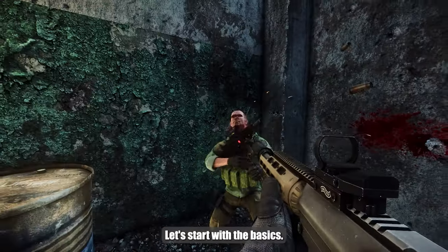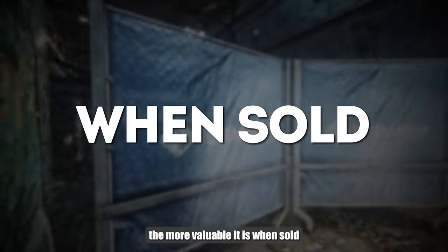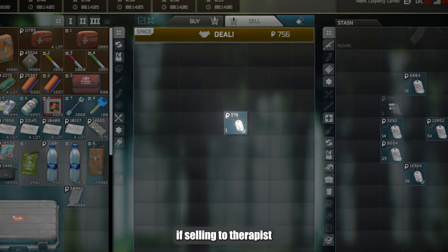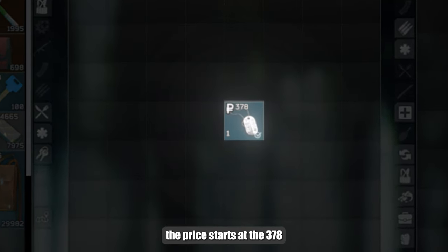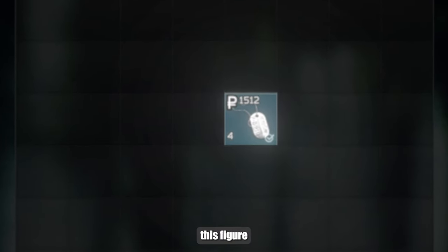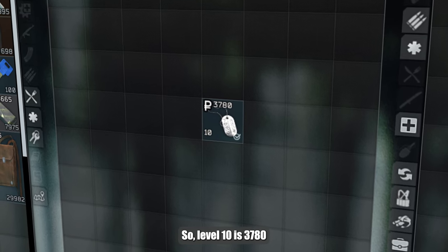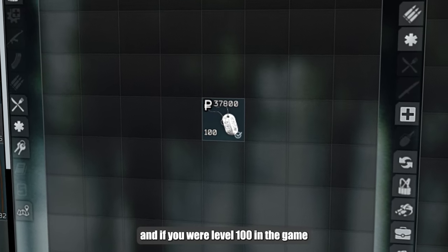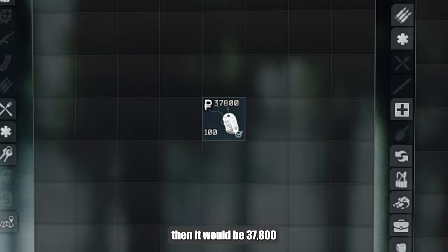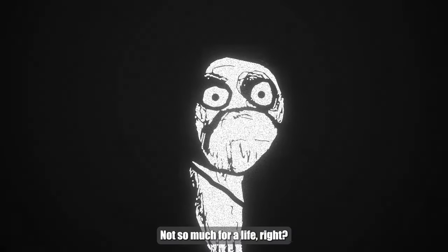Let's start with the basics. The higher the level of the dog tag, the more valuable it is when sold. To be more specific, if selling to therapists, the price starts at 378, and each level multiplies this figure. So level 10 is 3780, and if you were level 100 in the game, then it would be 37800. Not so much for your life, right?